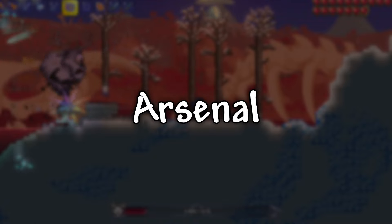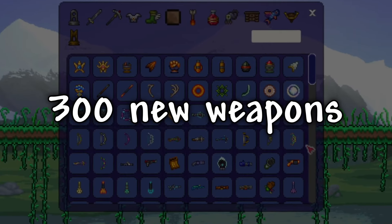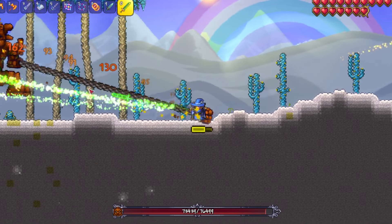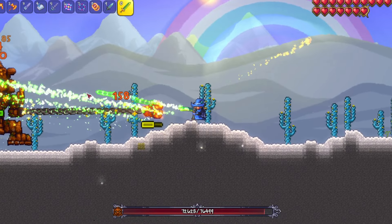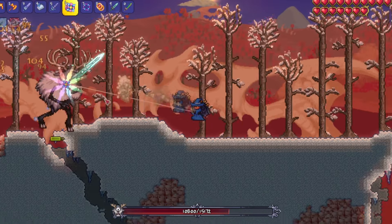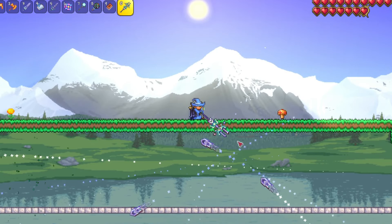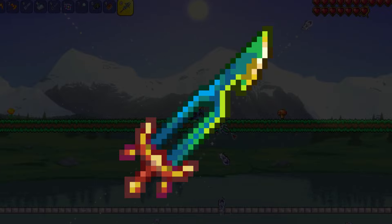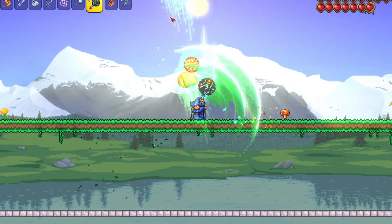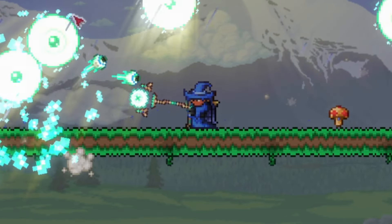Arsenal is the next mod in this section, and is probably the biggest pack here as well, since it adds in close to 300 new weapons. This mod is still in an open beta state, with about 75% of it being finished at the moment, but you probably wouldn't have even noticed that, as everything in this mod works amazingly. There are some weapons that are extremely neat, like the three weapons that are based off of the Zenith, with one also being based off of the unreleased Final Fractal. There's also 10 different yo-yos, 20 different magic weapons that are books, an upgraded version of Waffle's Iron, a ton of swords and staffs, and much more.